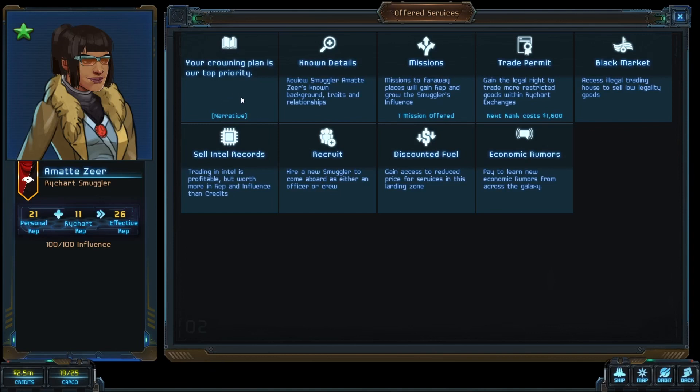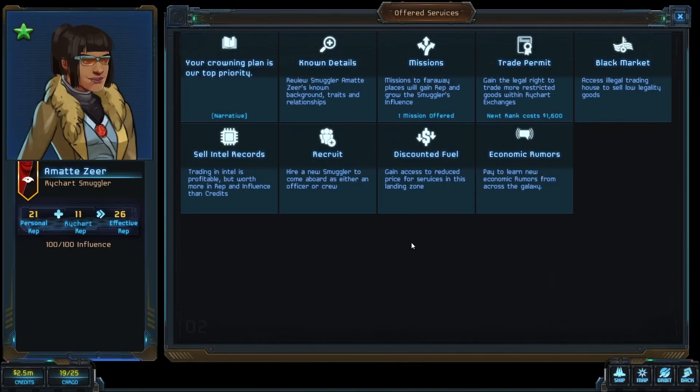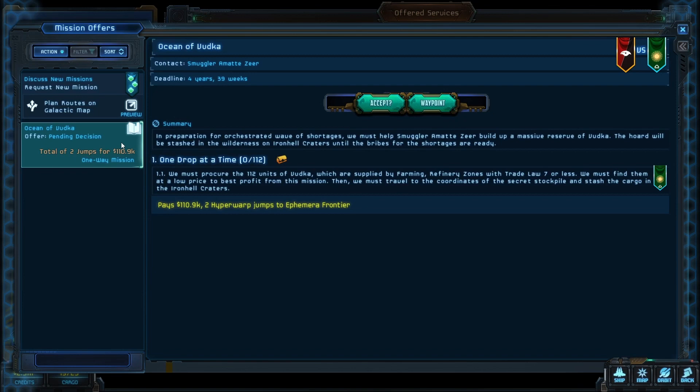Your crowning plan is a top priority. So we just have to do stuff for her - I'm not 100% sure what she's got going on here. In preparation for an orchestrated wave of shortages, we must help smuggler Amat build up a massive reserve of vodka. And we don't exactly have the cargo space for that. First of all, we have to find it.